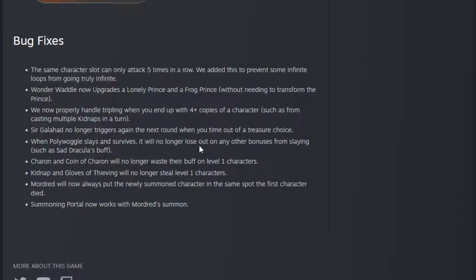When it slays and survives, it will no longer lose out on any other bonuses such as Saddrak's buff — very rare that a Polywalker slays and survives, but good that they fixed that. Karen — I like to say Sharon like Ozzy Osbourne — will no longer waste their buff on level 1 characters. So if you have something Medusa'd, the statue won't get the plus 2 plus 1. Kidnapping and Gloves of Thieving will no longer steal tokens. Mordred will now always put the newly summoned character in the same spot the first character died. And Summoning Portal now works with Mordred Summon.